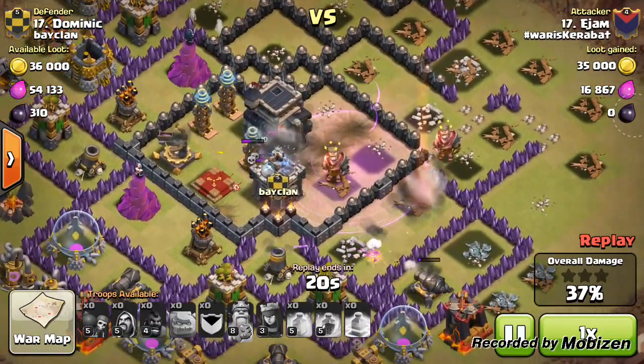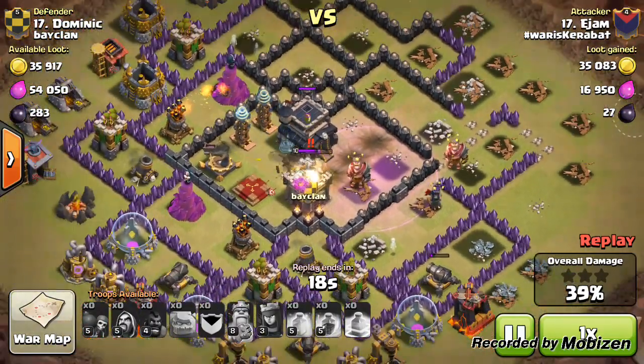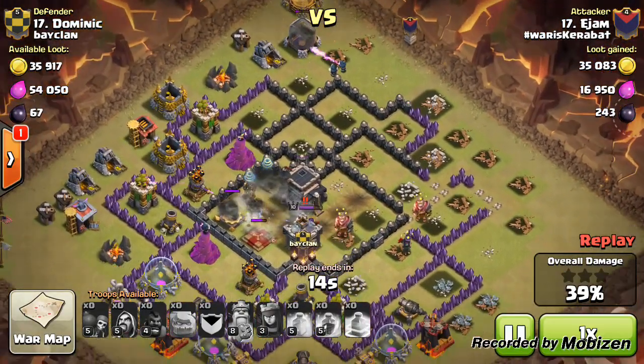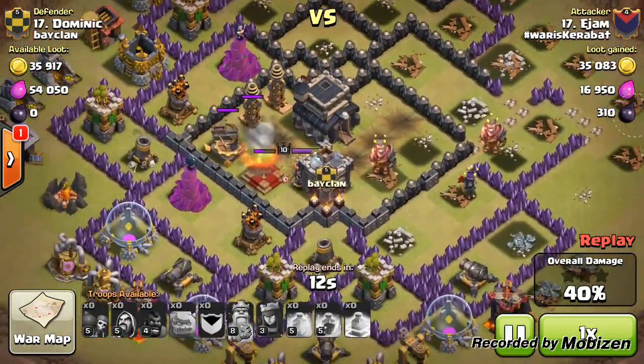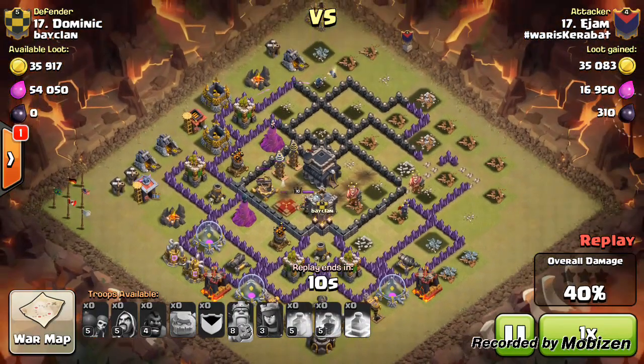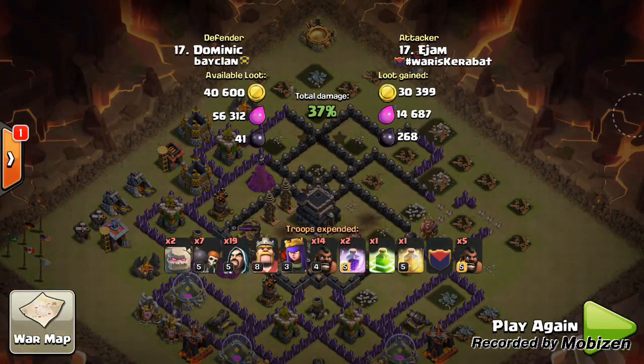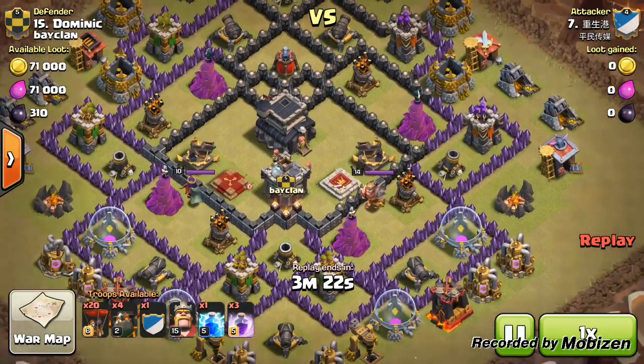I mainly made it myself — used the layout, customized it quite a bit, put the air sweeper in its location, put the air mines in their locations. There's a link on the screen in the introduction if you have not seen it yet and want to make this base design. Anyway, getting to the second raid.